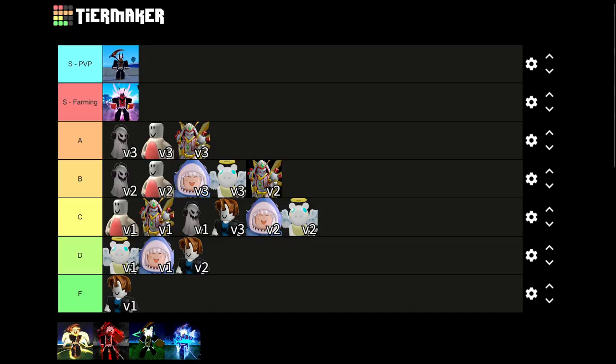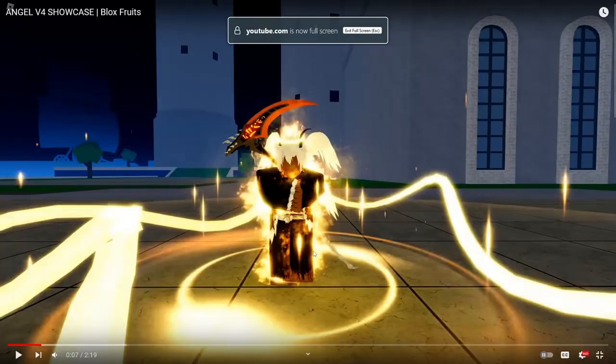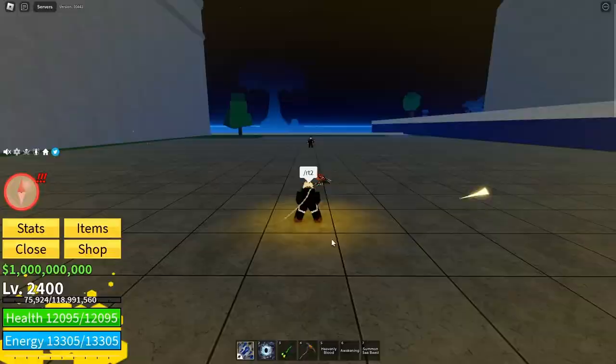Shark V4 has a slow effect that makes the enemy slower, and also has a shield ability that allows you to take zero damage, which is pretty sweet. I definitely think it's gonna be more geared towards PvP versus farming — it's a very good PvP race but less so for farming.